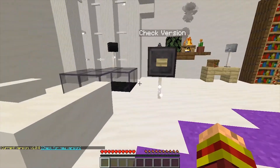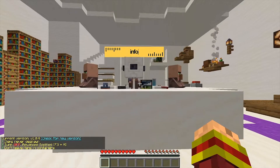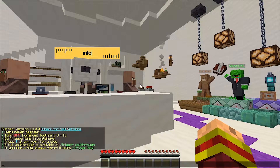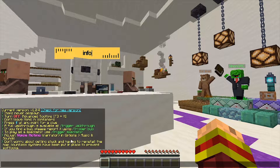Let me check the version — I think we're good because I just downloaded this. Looking at the info: items never despawn, turn off advanced tooltips, don't leave items. Oh jeez, that's a lot. Play as a spectator — I'm not going to do that. Full walkthrough is available. Don't worry about getting stuck and having to reinstall the map; countless systems have been put in place to prevent soft locks.